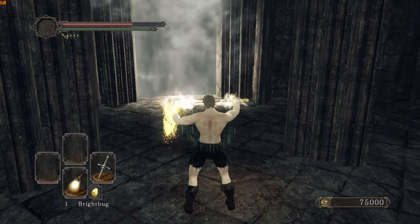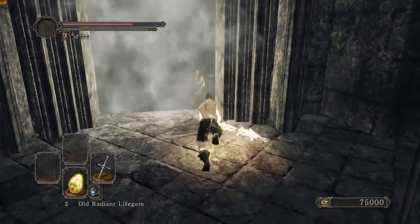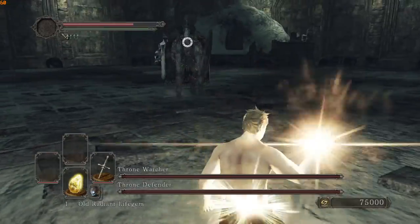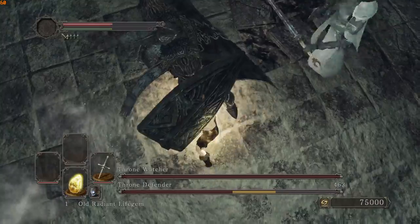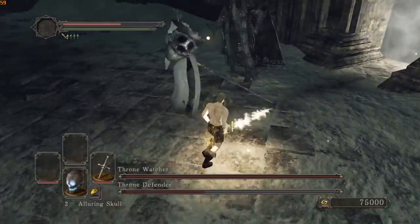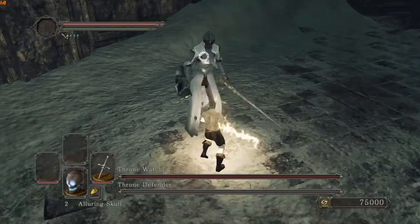GPR first, because you ideally want your bright buff to last for both bosses. Then put an Old Radiant on the hotbar so that you can go in and immediately pop it. You want to enter from the far side of the fog gate, immediately lock on, pop the Old Radiant while strafing to the side, look down and just spam attacks. This should cause them to miss you. If you start getting memed, roll away and pop the second Old Radiant or a life gem. Ideally you want to hit Defender before Watcher, so you can get rid of him and shield Watcher.